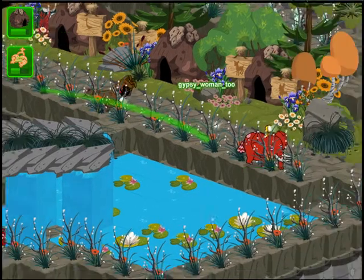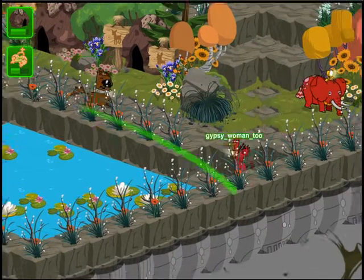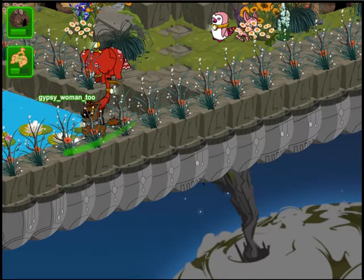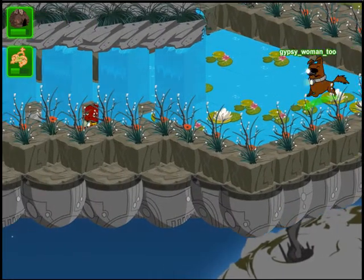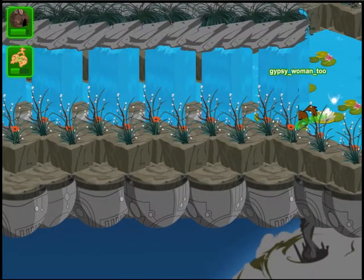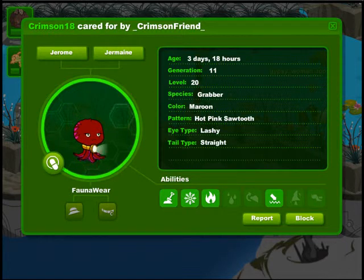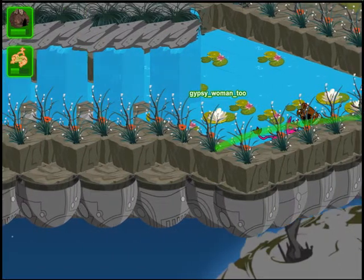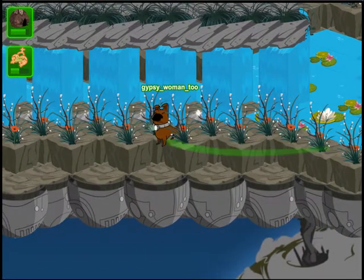Now look at that waterfall — how are we going to get around that one? Can we go behind it? The Grabber did — there's a maroon Grabber with a hot pink sawtooth pattern. All right, try it again, Watson. Here we go.